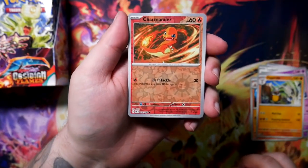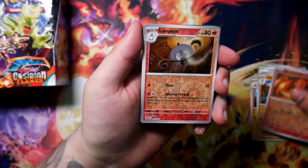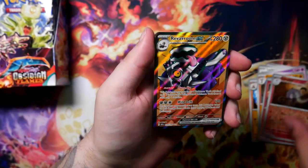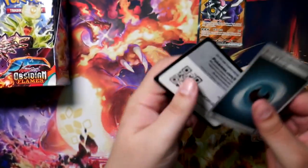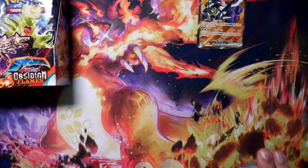Let's see — Charmander. That's a nice one, that's a really nice illustration. And the Lampent. Oh, and here we go — a Rev Room! That's our first pull right here in the first booster pack too. That's crazy — immediately off the bat, a full art in the first booster pack.